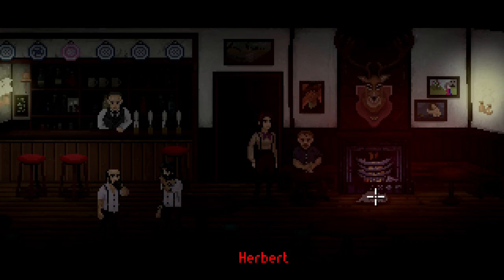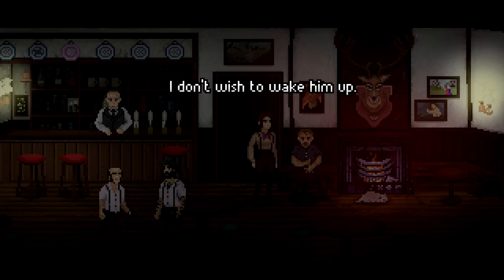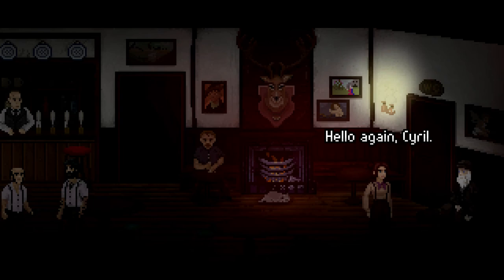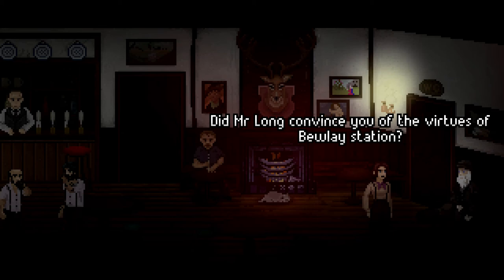Herbert the local stray — Herbert came into our room the other day even though we had the door locked, and it was locked when we woke up in the morning as well. I don't wish to wake him up — it will murder us in our sleep. Cyril seems gruff and unwelcoming, but I sense he may be a kind man under this facade. Hello again, Cyril. You're still here? Now bugger off and leave me to my drink. He seems even more wound up than usual.